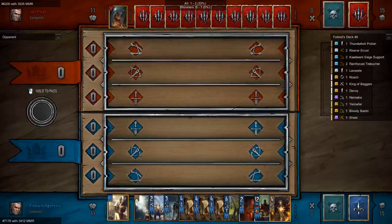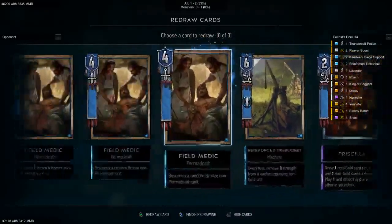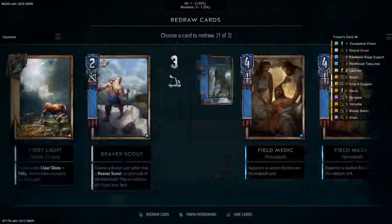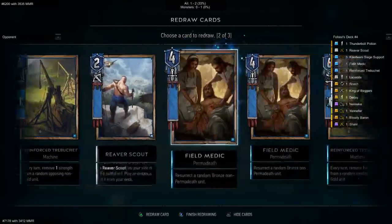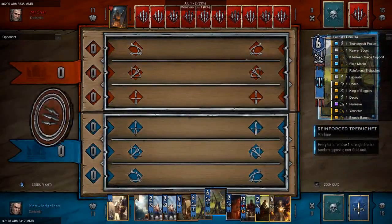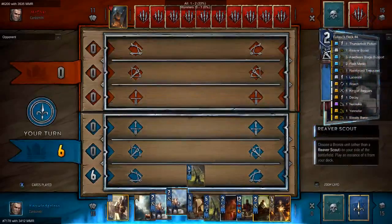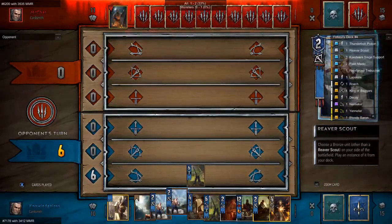One of the differences this deck has with Swim's is that it doesn't have Dandelion. Don't be Roach — okay good. Anything but Roach is my policy here. We didn't get Bloody Baron. We're definitely going to want to have Priscilla on board, but we want to empty our deck as much as possible before we use Priscilla. So we're going to play a Reinforced Trebuchet. I've been getting all the field medics in my hand every time — bothering me a lot.